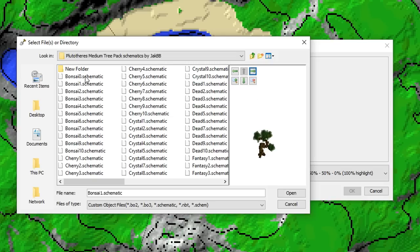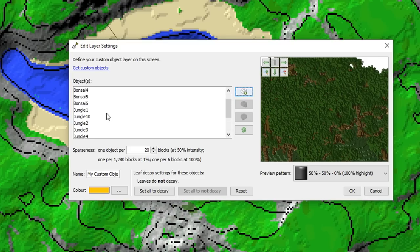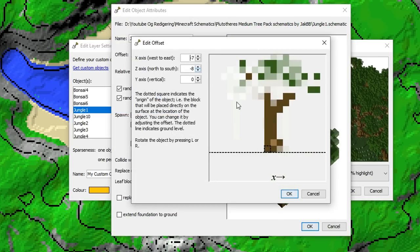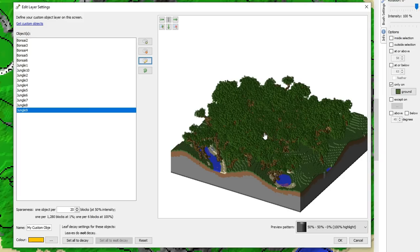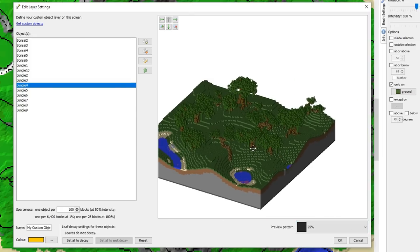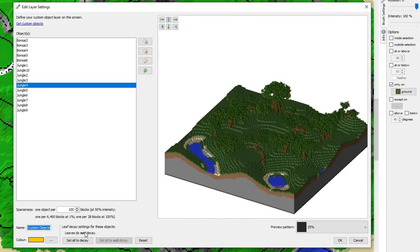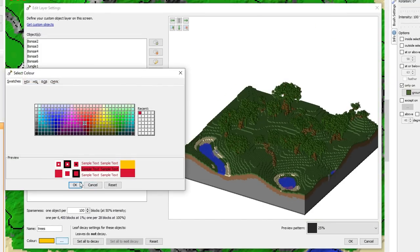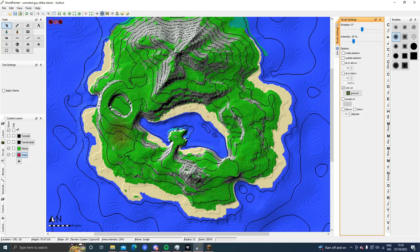I'm going to try to leave some links to trees you can download. I'm just going to select a bunch of trees that I like. One important thing when you're doing this is to go into the object and push it down to the ground — otherwise you might have floating roots and that's not going to look nice. On the right side you can see how dense it is — that's too dense for me, so I'm going to increase this to 100. This density I like — I'm going to call it Trees and make it red. Let's paint in the trees with intensity down to 25.